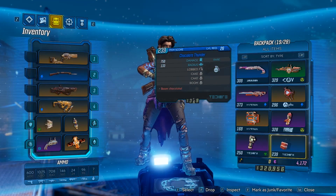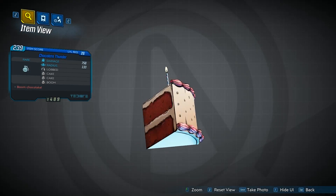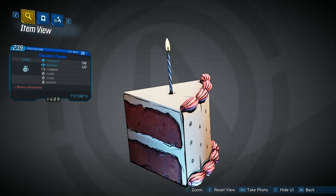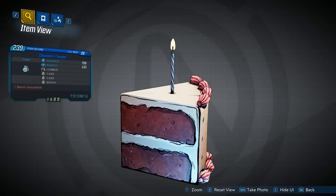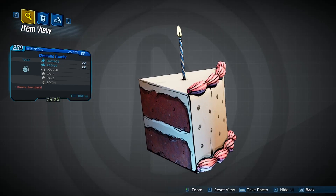You'll see it quite easily — it's a piece of red velvet style looking cake with a candle on top. Not a lot is said on the weapon card apart from it's a TDR grenade and it says 'Boom Chocolate' on it. That is all there is to know about it.